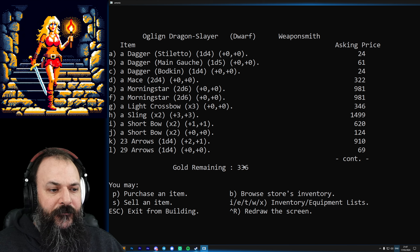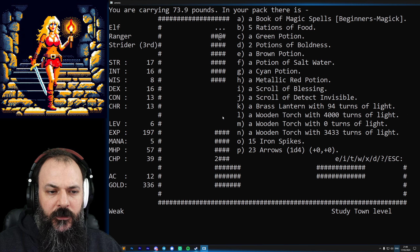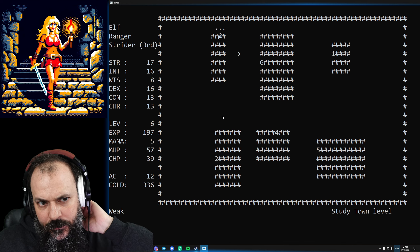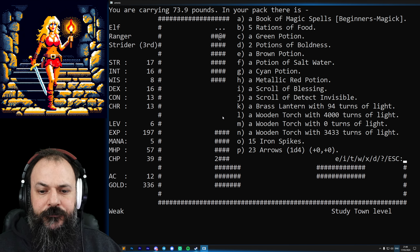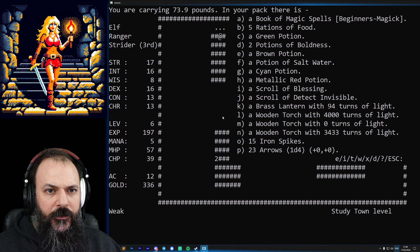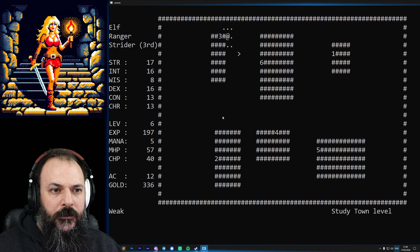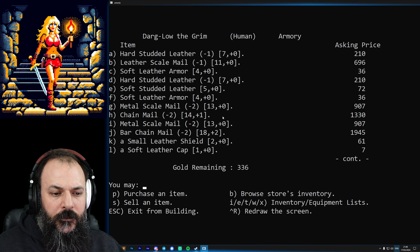We've got 336 gold left. There is a short bow here with a plus one, plus one, but it's 600 and we can't afford it - that's a shame. We've got 23 arrows in our quiver, that's probably enough for now. We'll drop the salt water potion as well.